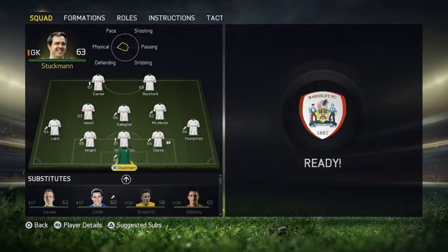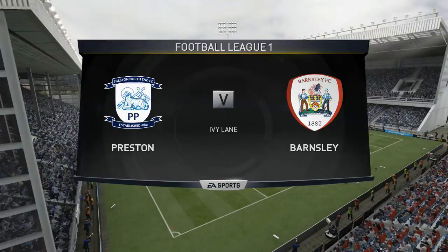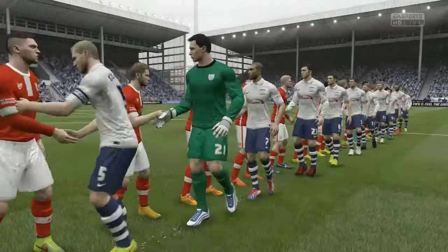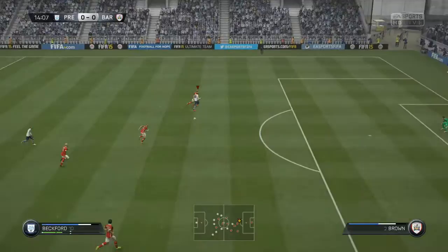For this game I decided to go for a five-back formation with Humphrey and Laird as the wing backs, and Garner and Beckford as the two strikers, as I'm still trying to find out some striker partnerships that I could potentially use. I also put Paul Gallagher into centre mid today, as in real life he's a big influence for this Preston team. In this career mode playing on the wing he's not really done that, so I thought if I put him at centre mid he might get a bit more involved and pop up with a goal and an assist maybe.